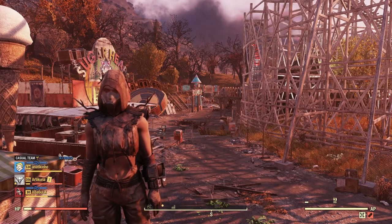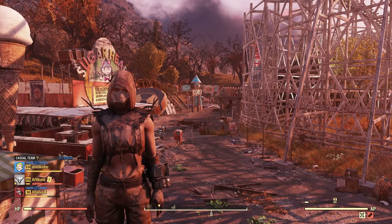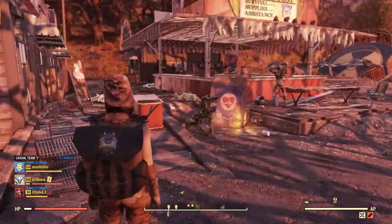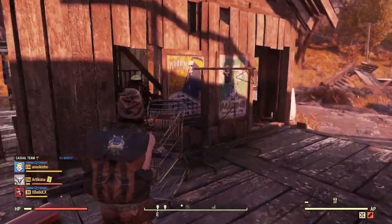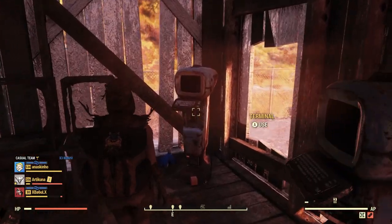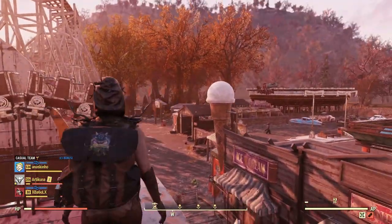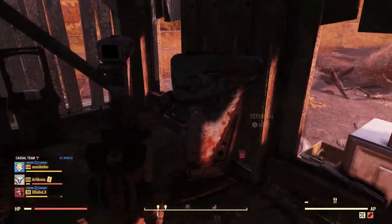Mistaken Identity actually shows you what to do for these dailies, and every day you log on you'll have one waiting for you. If you don't come on for a few days, all the dailies will be there — so don't worry about that. These dailies earn you a currency called Mr. Fuzzy Tokens. Once you have tokens, you come over to the shop on the left side of the park entrance, into a shack with terminals.